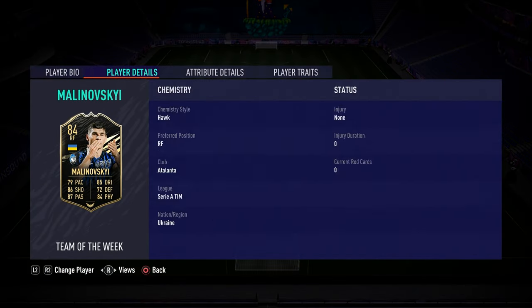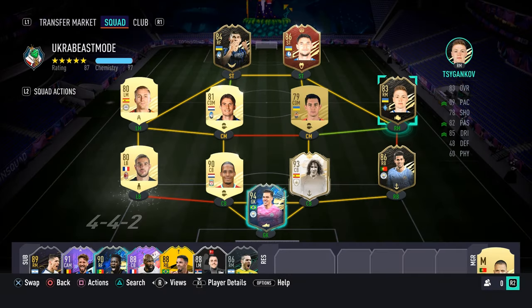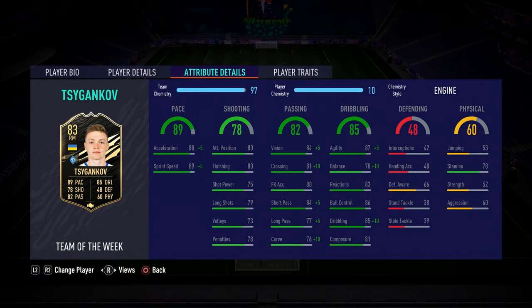Malinovsky — 4-star, 4-star, high/high, really really good shooting and passing stats. Dribbling is not the best because of that low agility, but the rest of his stats are pretty good. And Chigankov — really really good winger, reminds me a lot of Marlos, and he became champion with Dynamo Kiev last weekend.